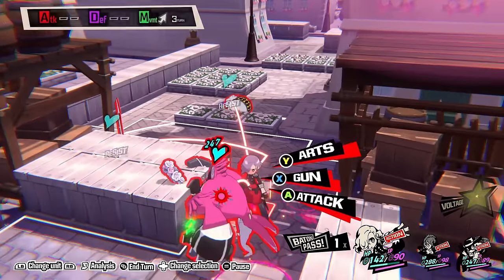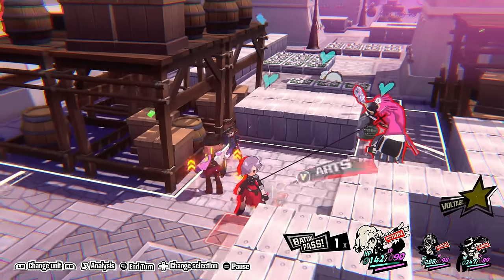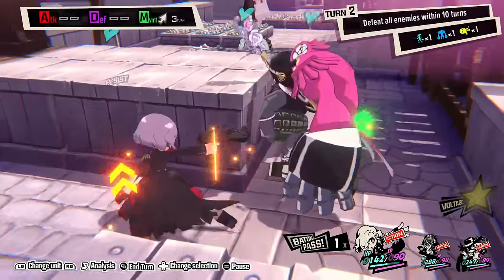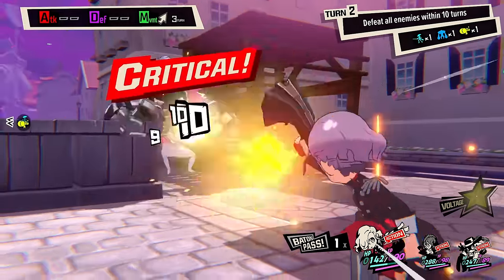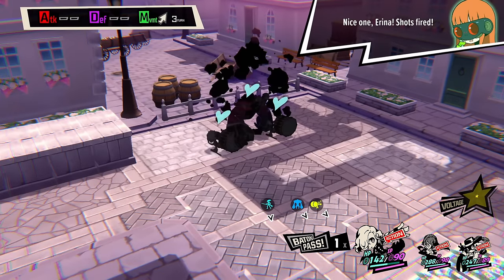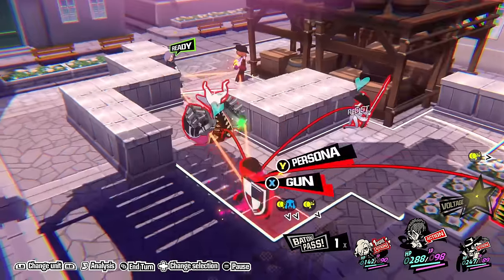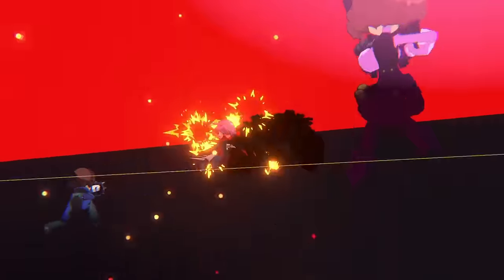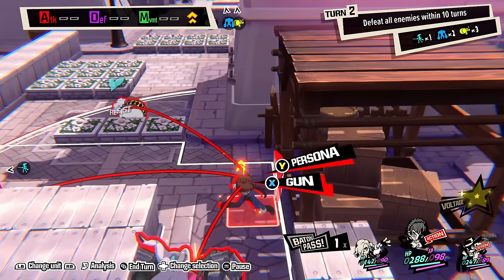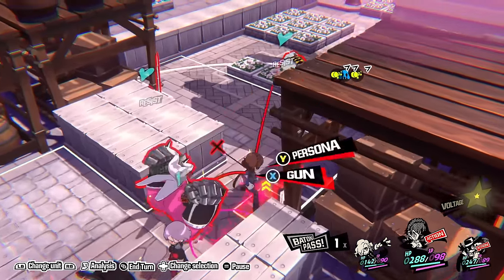What Persona 5 Tactica does to separate itself from other strategy RPGs is its One More system, where whenever you land a critical hit you get another move, just like in the main series. However, instead of exploiting enemy weaknesses, you can only rely on critical hits, and what determines a critical hit depends on the position of the target. Enemies in the open are always susceptible to critical hits, while enemies behind cover will take reduced damage from guns, but a physical or magic attack will break their guard and open them to critical hits. When you land a critical hit, you can perform a Triple Threat attack — a powerful strike against that enemy and any others within range, at no cost. It's basically this game's version of an all-out attack.